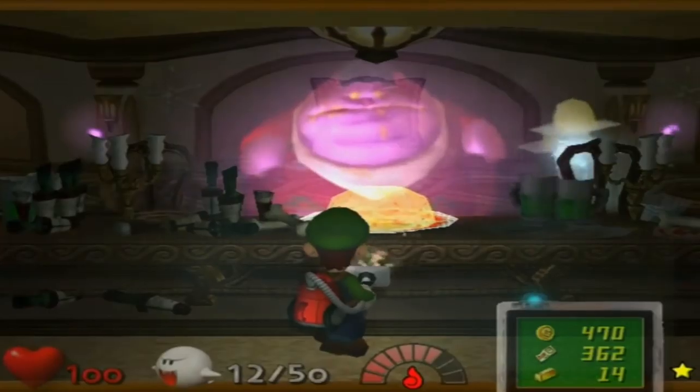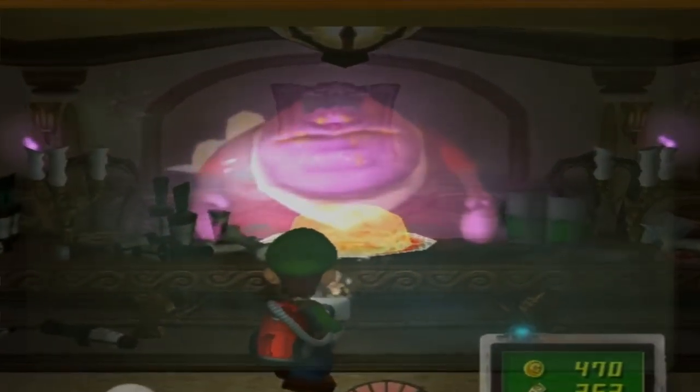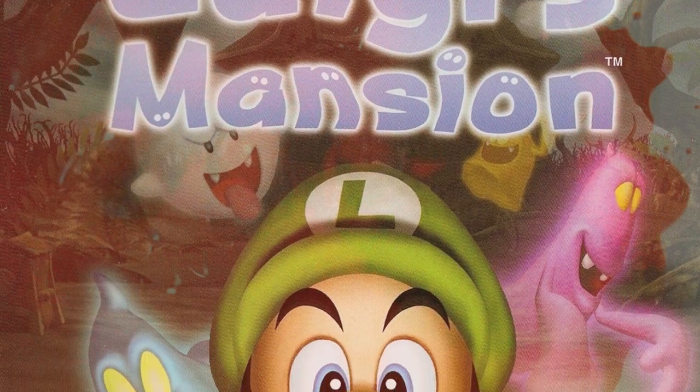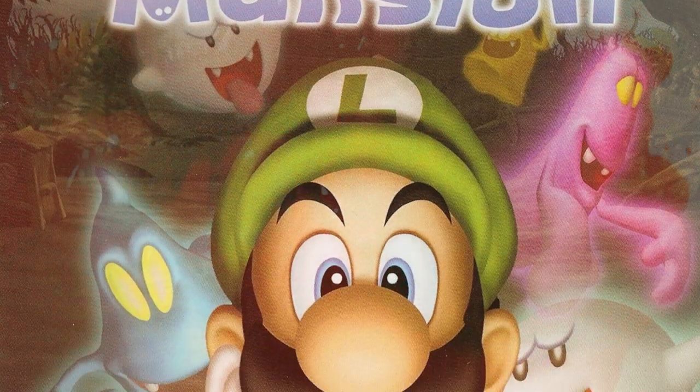Deep inside the mansion hide elusive boss ghosts like Bogmire, each with ghastly powers and a ghostly bone to pick with Luigi. Luigi's Mansion on the GameCube. Rated E for everyone.